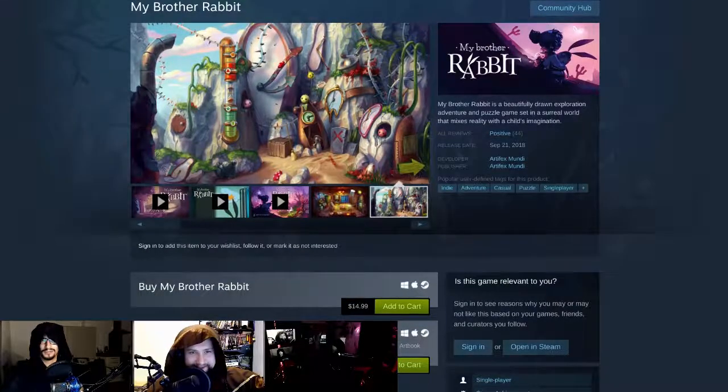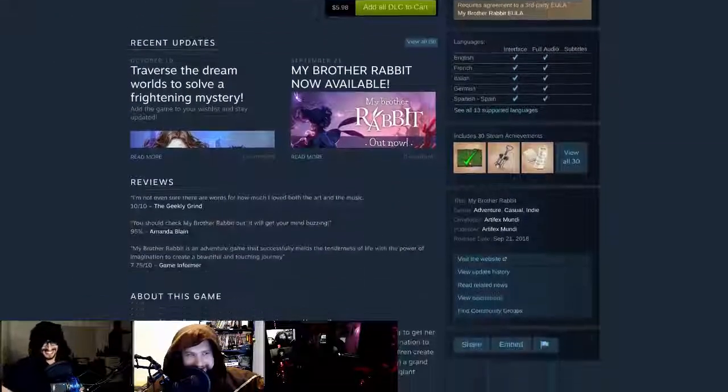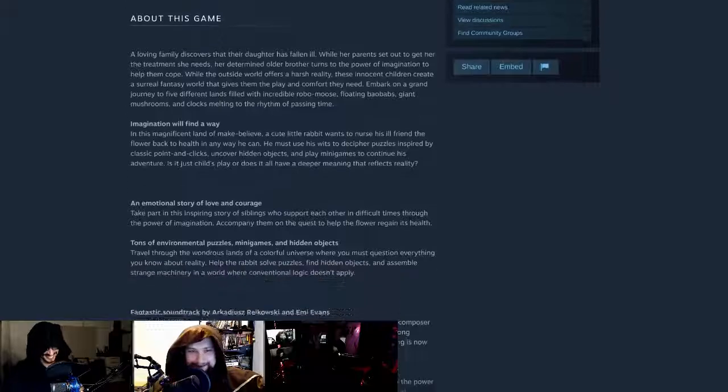This week we're taking a look at My Brother Rabbit by Artifex Mundi on the Spark Casual Engine. You can pick it up for about 15 bucks. Why are we doing another horror game? Because it's Spooptober, man. It's Halloween. It's that time of year.